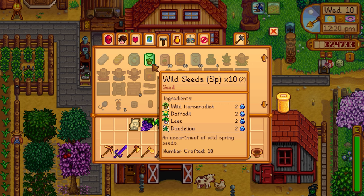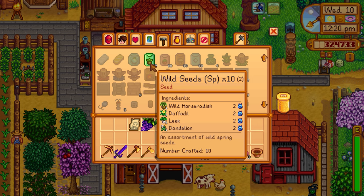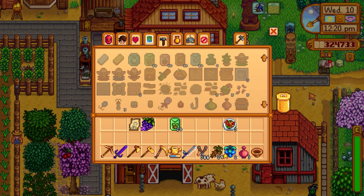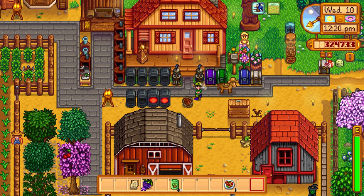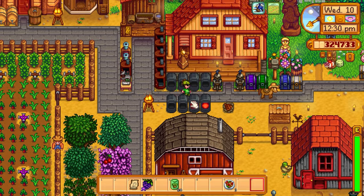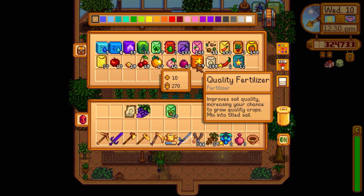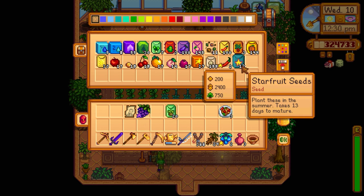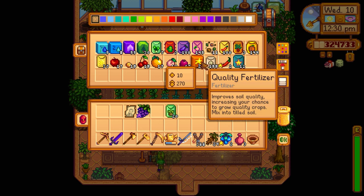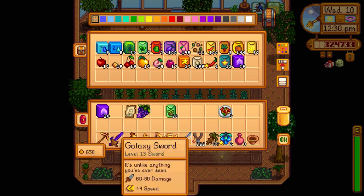I want to make some spring foraging starters. I gathered two of each - we have leeks, dandelions, daffodils - and it makes 10 per craft. Hopefully we get a bunch of leeks. We have 20 right there and we need 12, so we have enough time. I might want to get some fertilizer - speed grow - to help it grow as fast as possible. I used the deluxe speed grow already on the cauliflower, so we only have regular speed grow. That'll be fine. We have 20, there we go.